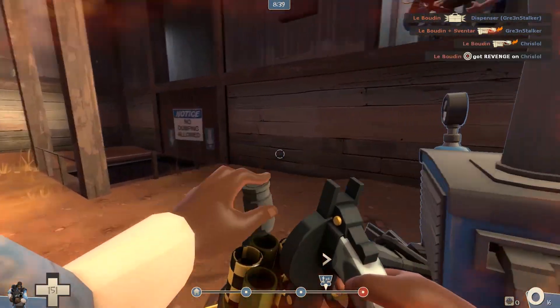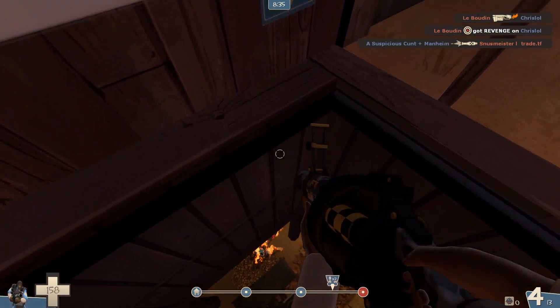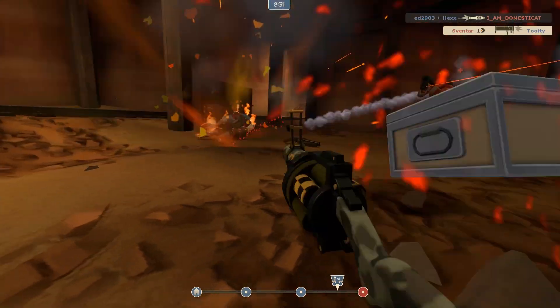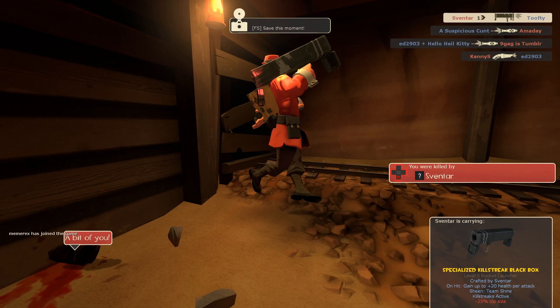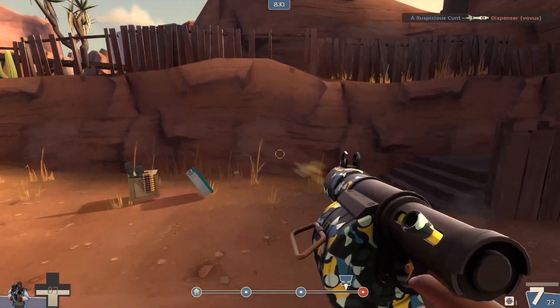So when we get the cart to this corner, I decide to take the route down below through this little drop-down. Unfortunately I wasn't aware that there were two enemies waiting for me down here, so although I got a couple of pipes onto one of them, they were able to take me out quite easily. I'm just going to be prepared next time and make sure I'm ready for them.